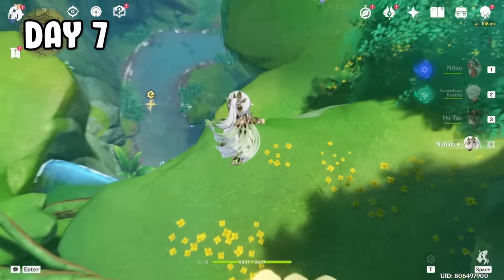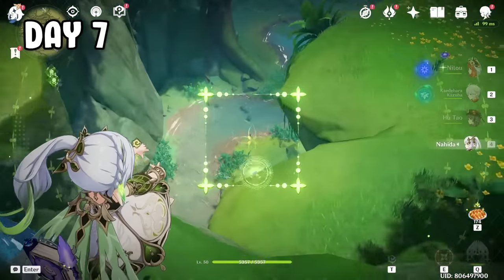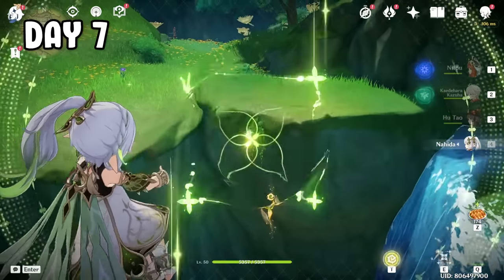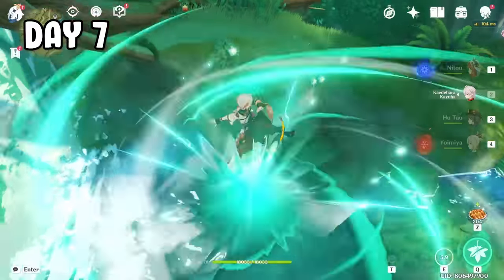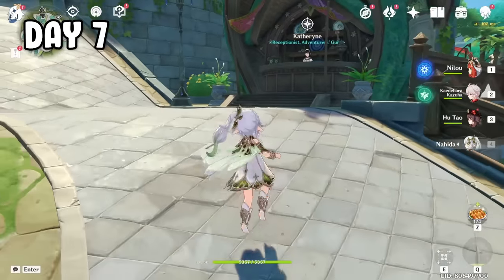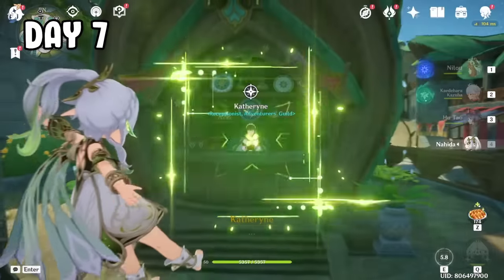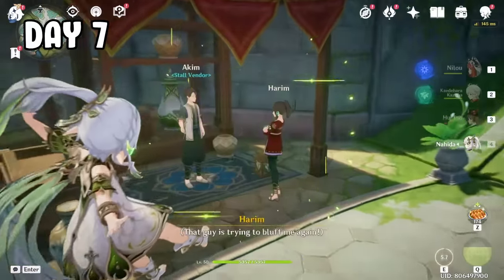On day 7, the goal is to get Nahida to level 80. So I get her some flowers and realize I can stay in one spot and grab all of them with her E — though there's a couple left behind, no problem, I can just grab them again. Also, I heard you can read NPCs' minds with her elemental skill. I tried it on Katrin but it didn't work. Then I tried someone else — it works! And hold on, is this guy trying to scam her?